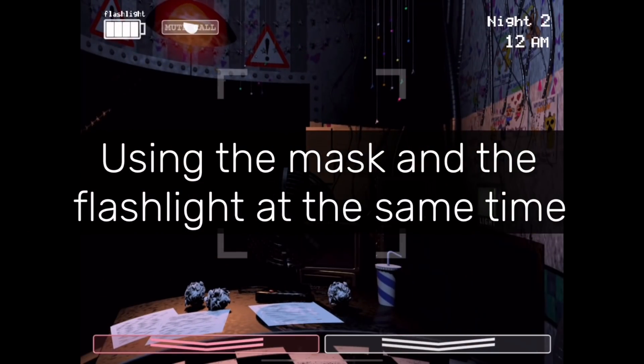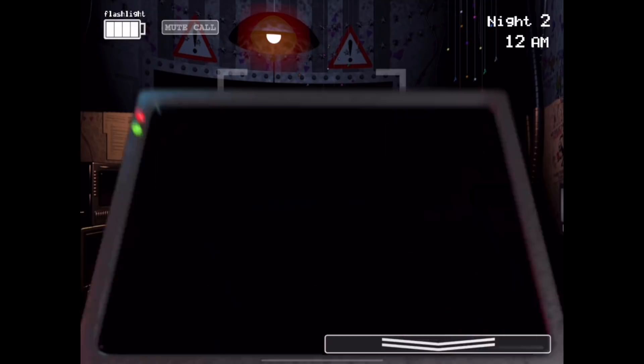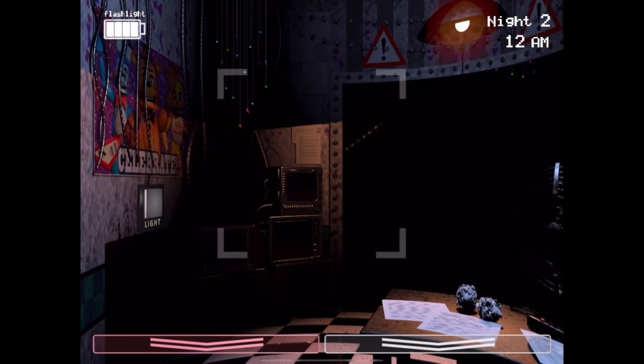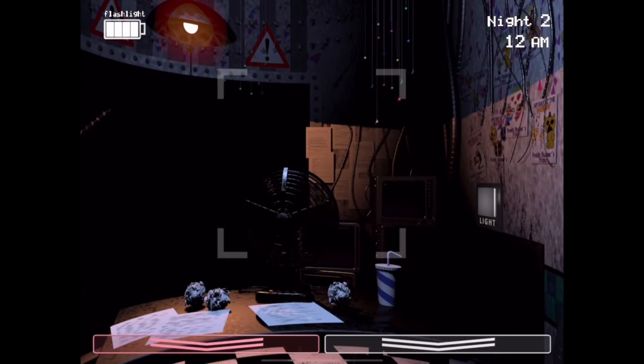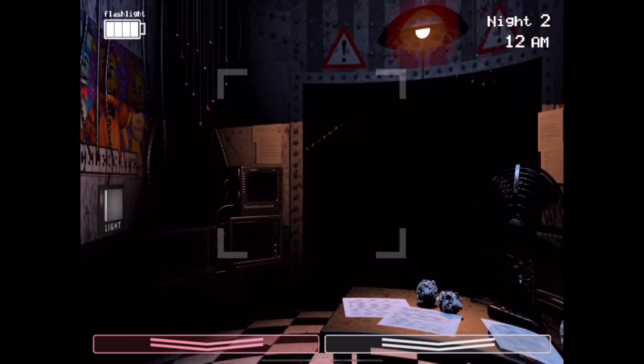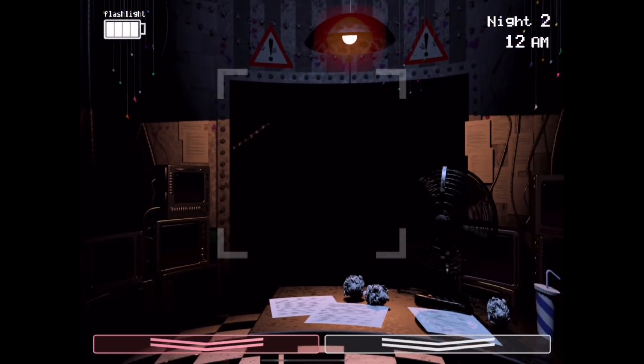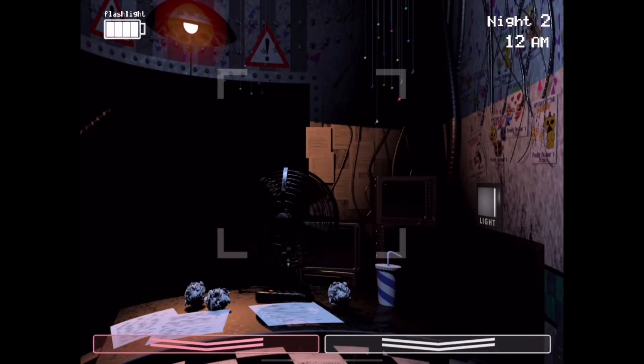Using the Mask and the Flashlight at the Same Time. In an early teaser for FNAF 2, the flashlight was shown to be used while the mask was on. This was likely changed so Withered Foxy would be harder to repel. It's possible Scott felt the game would have been too easy if Withered Foxy could be repelled while the mask was on, as it would allow players to leave the mask on all the time, aside from needing to wind up the music box.